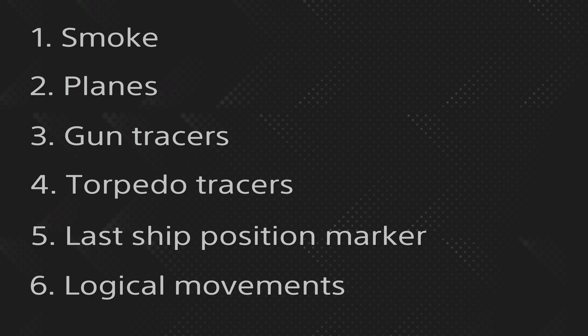A bit harder to detect are gun traces, but if you watch the mini map very carefully — and I'll give you some examples soon which I took from AI games just to show you how games develop — you can see the gun traces as well. They can even show you where enemy ships have to be positioned if the guns come from that direction.